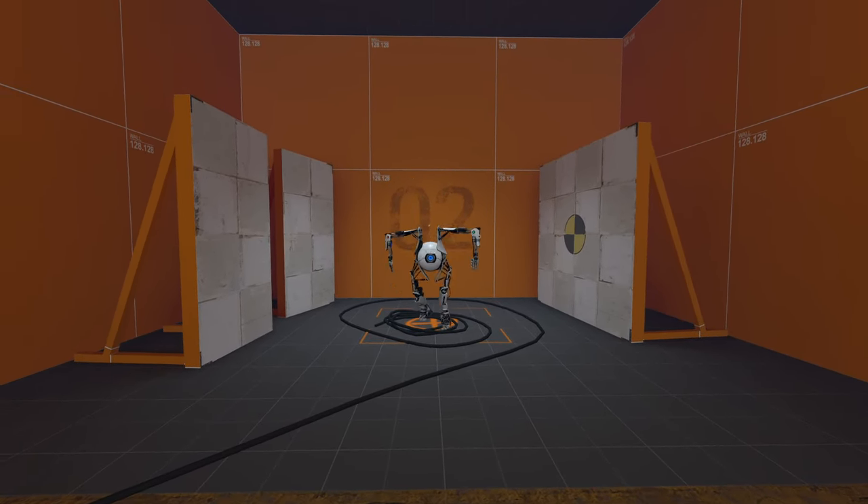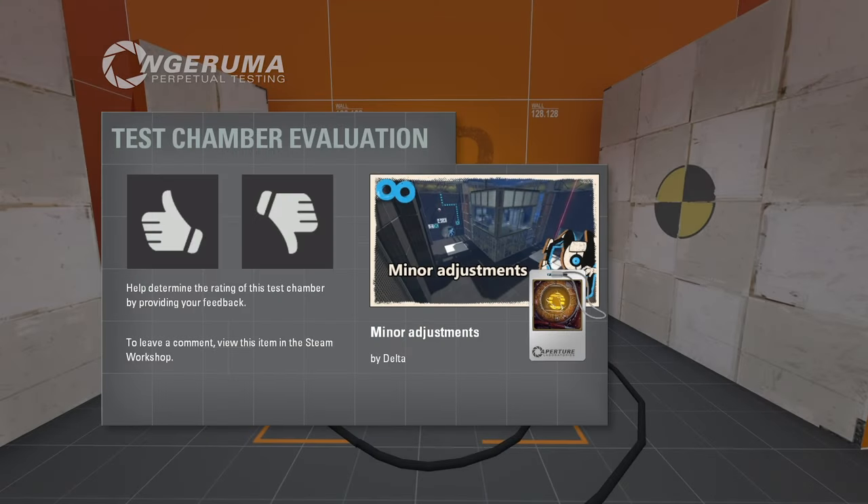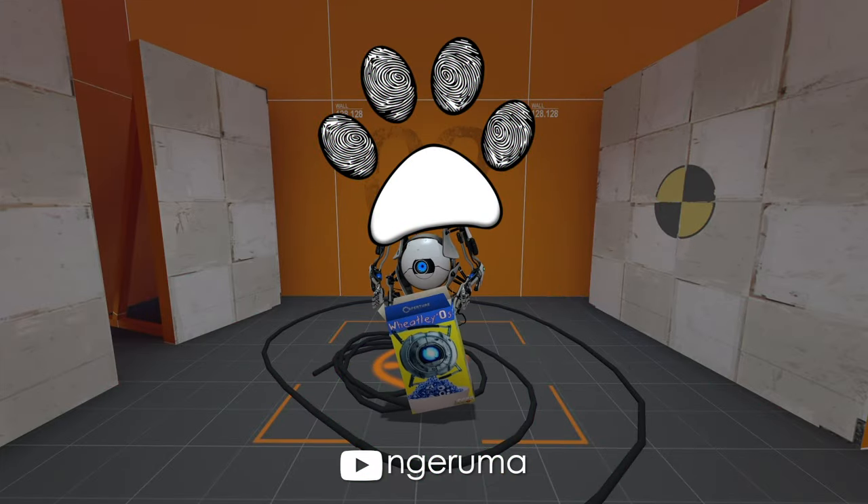And that's it apparently. That was a rather bizarre little one — rather simple, but I did enjoy the whole reconfiguration of the map thing, which I assume is what was needed for the test loop contest. That was Minor Adjustments, created by Delta — a big thank you to Delta and a big thank you to Incoming Storm for the recommendation. I was expecting Atlas to get a little bit more aggressive there. Thank you very much for watching — catch you later.